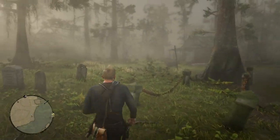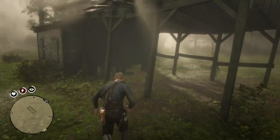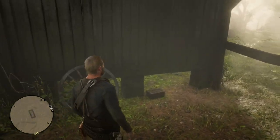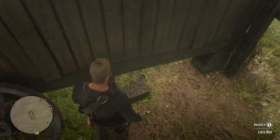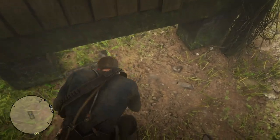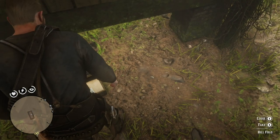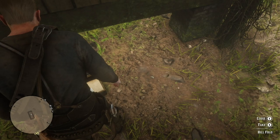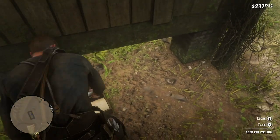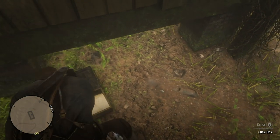I'm returning to the other cabin lock box, and right there you can see it — it's fairly obvious. In this lock box is a billfold worth about twenty bucks and some aged pirate rum, which you can sell later.